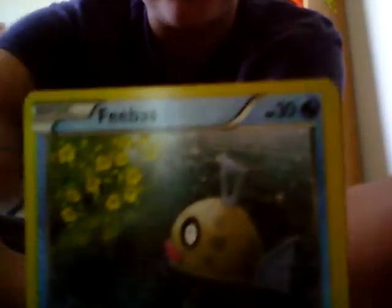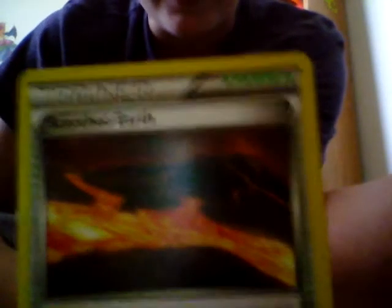Okay, so we have a Shroomish, a Feebas, and a trainer Scorched Earth. Let's put these cards in the pile with the others. Hopefully we get some more of that good luck.